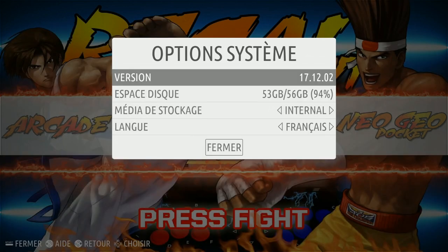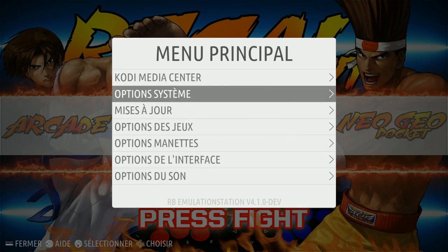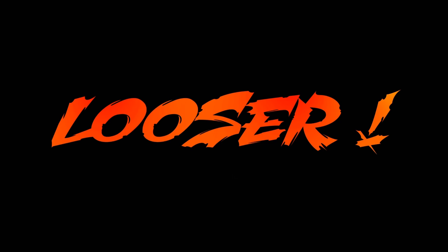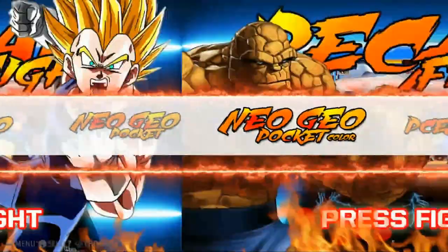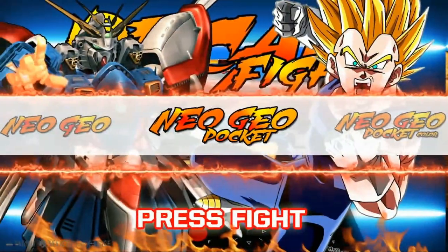This image is in French to begin with. So once you configure your controller, hit Start and go into the Options system. On the bottom, change the language — it's spelled in French there — change it to English and it'll actually reboot the Pi. When you come back in, it'll all be in English. Most games are in English, like 95% of them. If not, you can change it in the game itself.